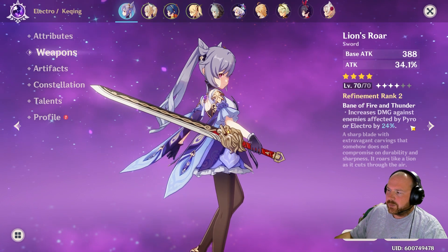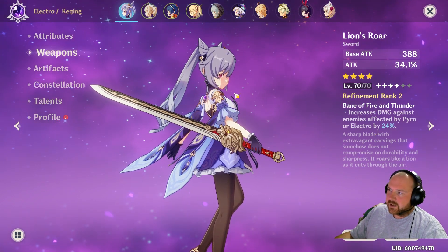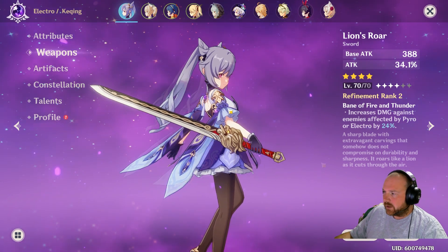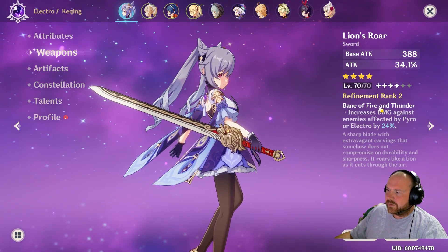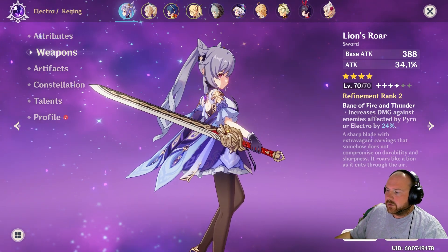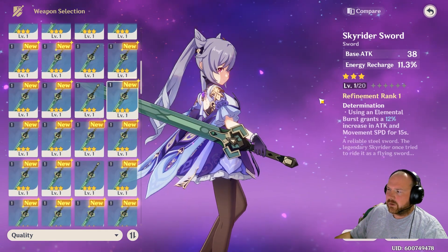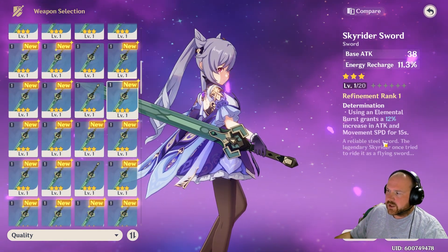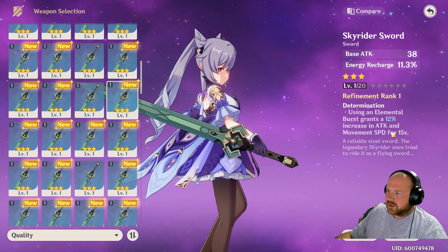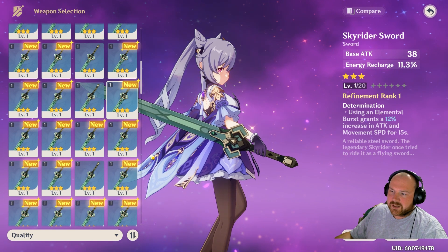For the weapon, we are using Lion's Roar because it increases damage against enemies affected by either pyro or electro. Since we are using Xiangling, Keqing, and Fischl in our team, you're obviously going to want to refine your weapon as much as possible — it's going to have a really positive impact. There are other really good three-star weapons you could use, like the Skyrider Greatsword for its energy recharge and the increased attack and movement speed for 15 seconds.